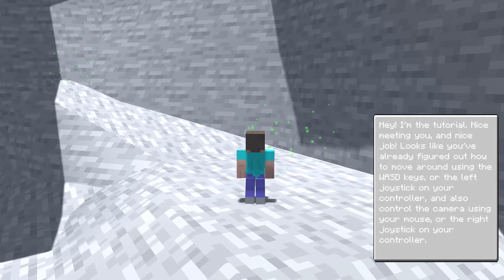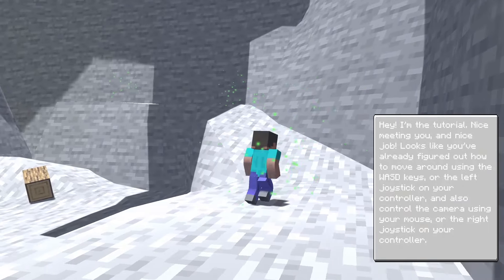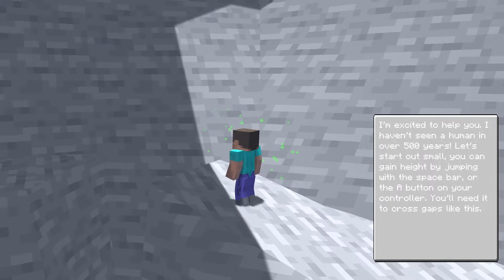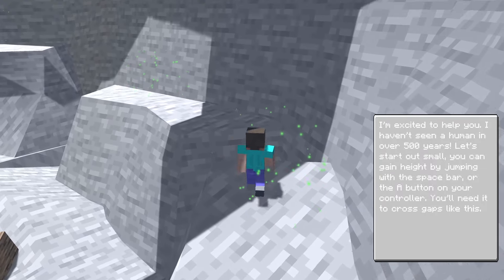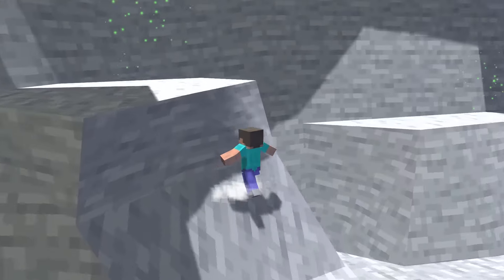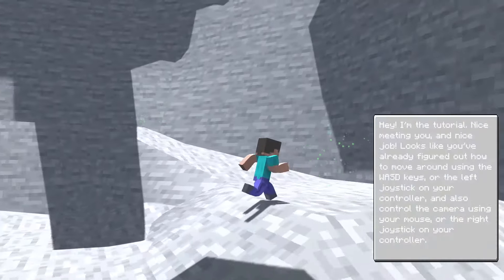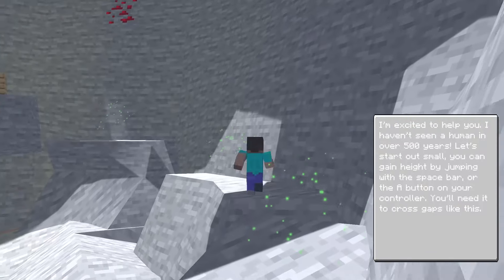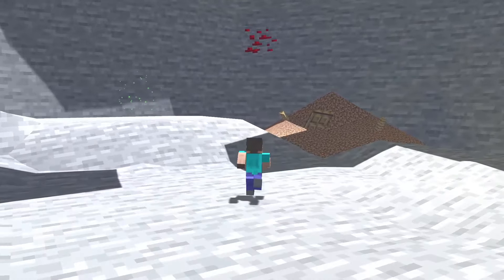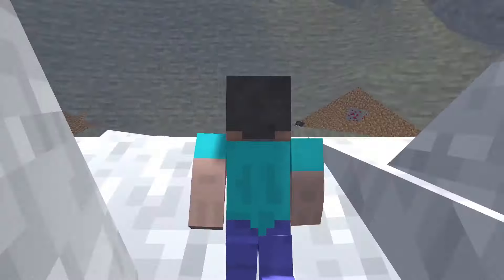The tutorial NPC greets me: 'Hey I'm the tutorial, nice meeting you - looks like you've already figured out how to move around.' Yada yada, okay we got it, I know what to do. 'I'm excited to help you - I haven't seen a human in over 500 years. You can gain height by jumping.' I know that, come on game - I'm a nice jumper. Let's do a running jump. Oh god, I completely failed. Okay let's try that again. I think there's actually a double jump feature. The double jump is kind of really awkward - it's almost like a Call of Duty bunny hop where you have to jump the frame that you hit the ground or else it does not work.